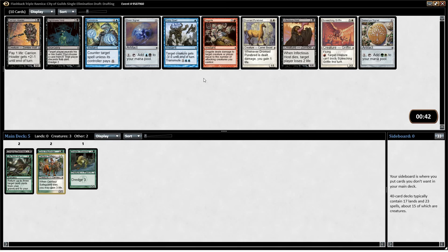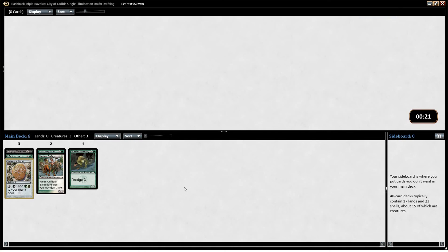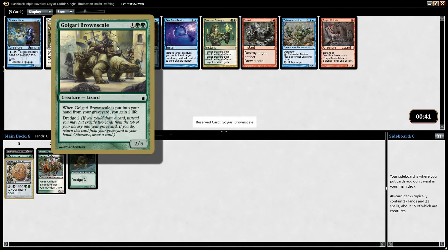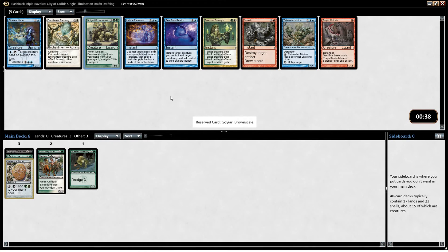Kind of hard to read the signals in this particular draft — it's been a weird one. I don't like Carrion Howler a whole lot. Could just take a Selesnya Signet — they help you ramp while also helping you fix. So that's probably just what I'll take here. Golgari Brownscale is pretty good — it's a three-mana 2/3 who can gain you life every time you dredge it. I think that's what I'll take. Tidewater Minion is still around and that's a solid card. Seeds of Strength is also a cool combat trick, but I'm going to go with the Brownscale.